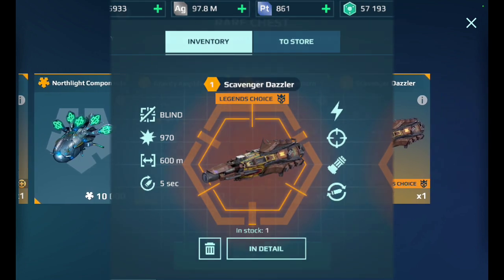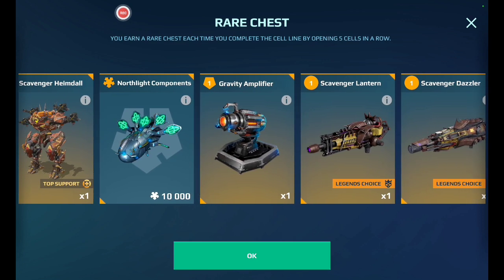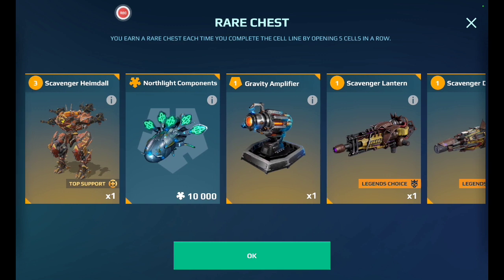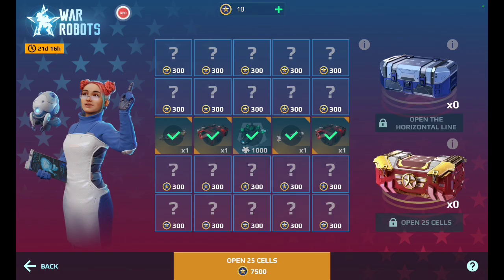I'm not complaining — I wanted to get it because it looked cool and I'm happy that I got it. What I was really aiming for was the 10,000 Nord Light components, or possibly the Scavenger Hamdial. But it was a pretty good Bingo Box Cell chest opening because everything was for free, with the help of you guys. What do you guys think about this Bingo Box Cell shenanigans?